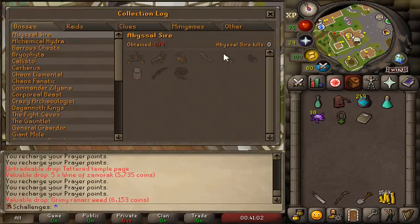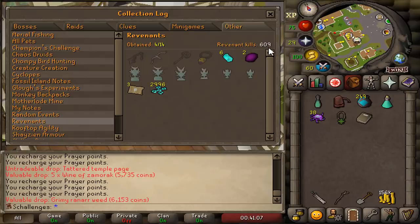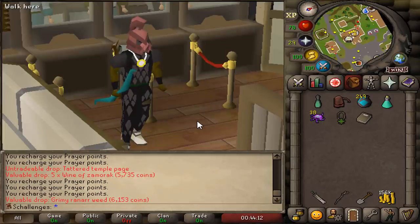We're gonna take these brews to the wilderness in the next episode of Challenges. In total we killed 609 revenants — around 500 in this episode alone. Two Ancient Crystals, five Bracelets of Ethereum, and a bunch of runes in the loot tab. If you like the risk I'm taking on this hardcore Ironman and want to see more, give this video a like, and if you haven't, make sure to subscribe. Bye!